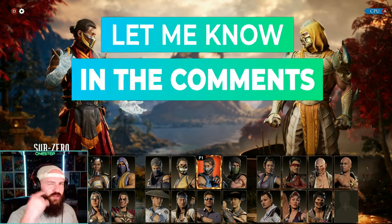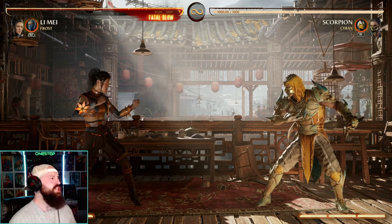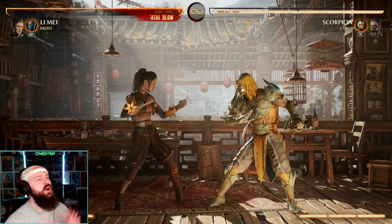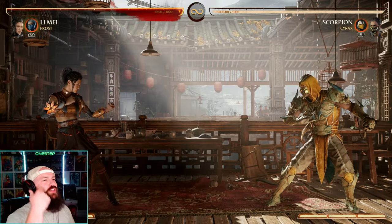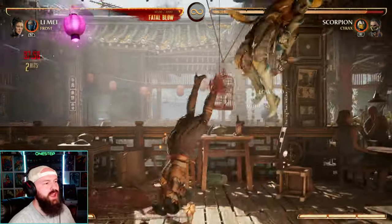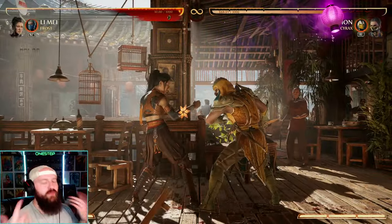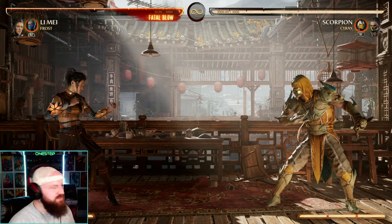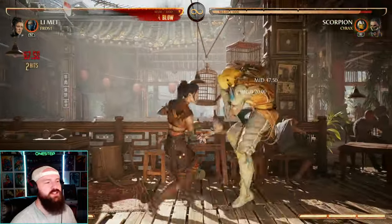Let me know down below in the comments which characters you think are easy to understand and learn. Another character that I think is actually pretty easy to understand from the get-go is Li Mei. She doesn't have a ton of gimmicks, and her specials and combo strings are pretty easy to get into. Her biggest gimmick is her lanterns — that's mainly because you might want to think ahead and set them up, throw them out there, pop them in the air so they land in the lantern, do another one, and continue to combo from there.